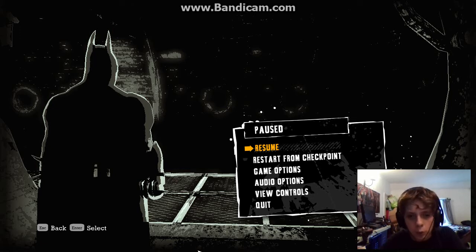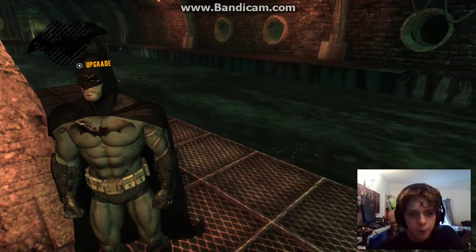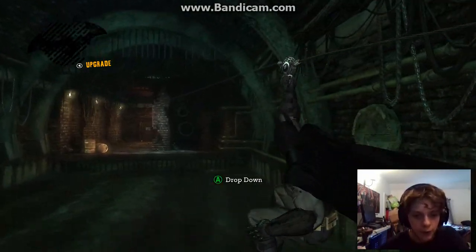Hello everyone and welcome to more Batman Arkham Asylum. So in the last part we finally managed to escape from Killer Croc's lair, and in this part we are going to return to the Batcave and prepare the anti-venom formula, which will stop Ivy's plants from mutating over Arkham Island.